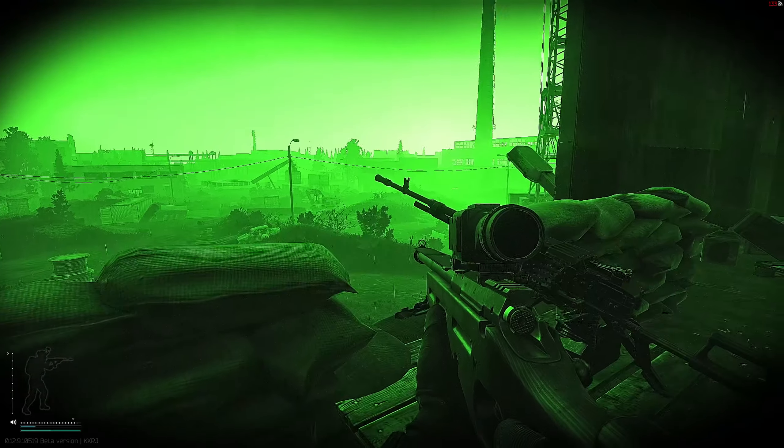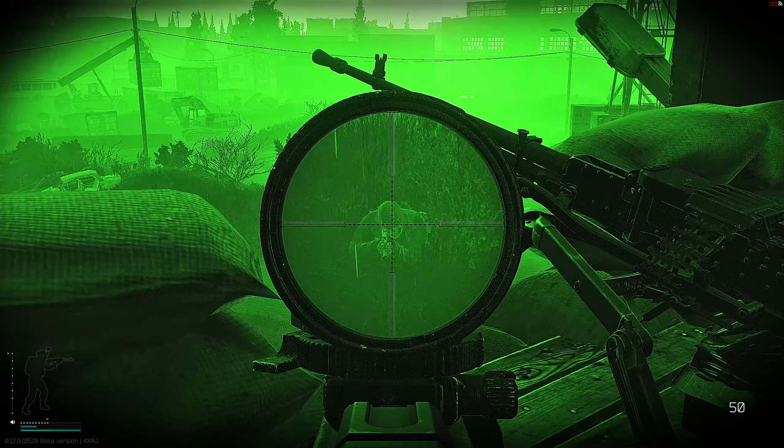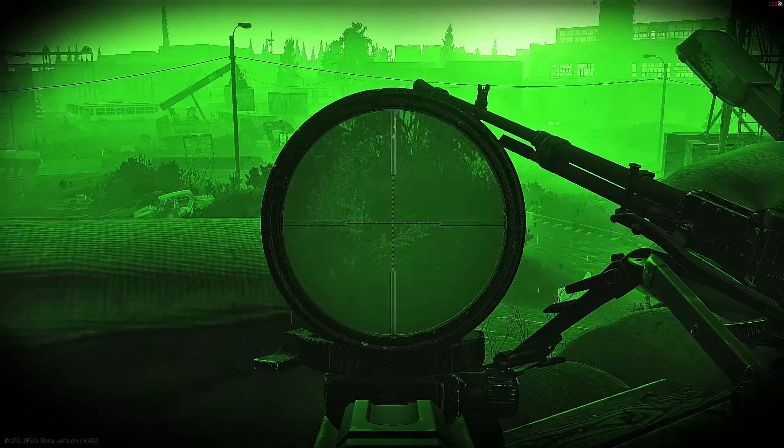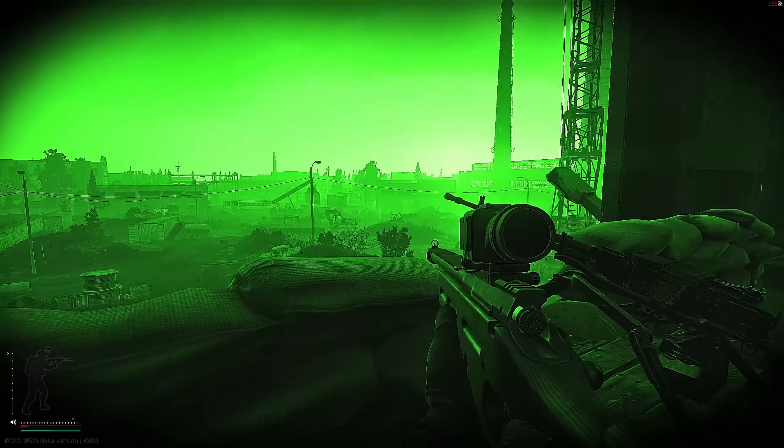My basic strategy is to kill a cultist or two, check my surroundings, reposition, scan for heads and silencers, lob nades, kill runners, and repeat until all are eliminated.